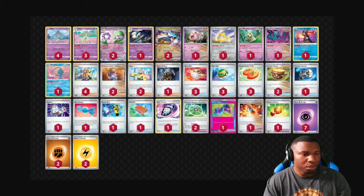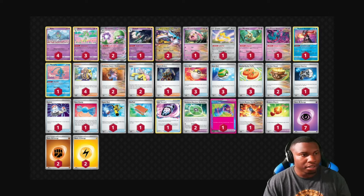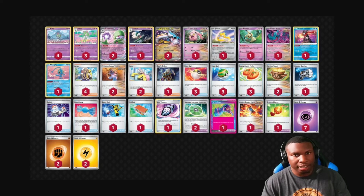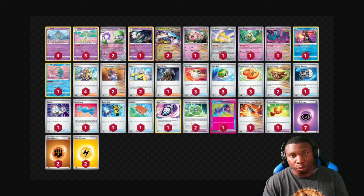We play a 2-2 lineup of Fighting and Lightning Energy. I wish I could play more, but the deck is really tight. Raging Bolt is not the main focus of this deck, so we don't want to play too much of those energies — just enough for it to do its thing, but not too much to clog the deck. You are in a constant battle of resource management, making sure you have enough energy in your discard to use Sada and also have an energy in hand in case you need to emergency attach for an attack. Our A-spec is Hero's Cape. I don't own a copy of Prime Catcher and I'm not spending $30 on a card, so Hero's Cape is what we're playing.